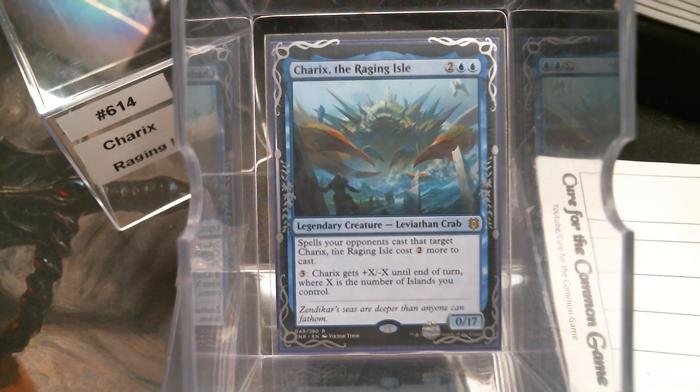So for four mana, we get a 0/17 Leviathan Crab. I believe this is the first time we've ever actually seen a 0/17, which is pretty amazing.